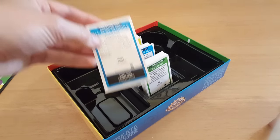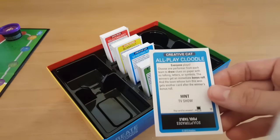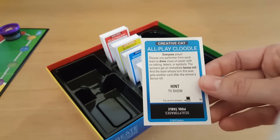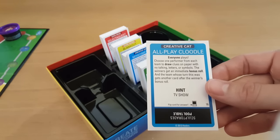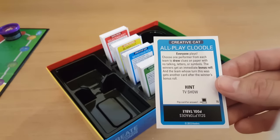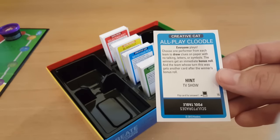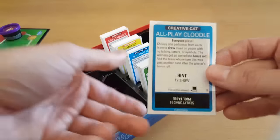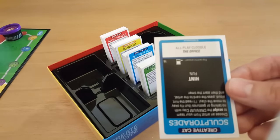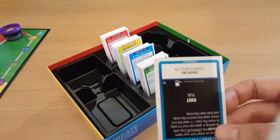The creative cat uses the Play-Doh and the pad for sketching. This is an everyone-play card. Choose one performer from your team to draw clues on the paper with no talking, letters or symbols. The winner will get an immediate bonus roll and the team whose turn it was gets another card. The hint is a TV show and the answer is The Office. That's a pretty tough one!